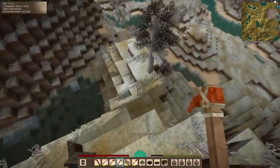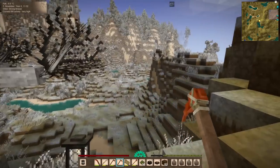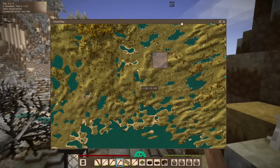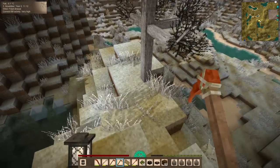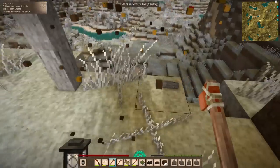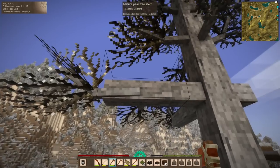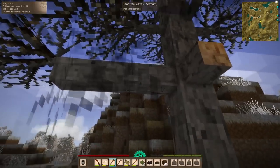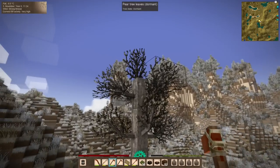Here we are at the aforementioned fruit tree — a mature pear tree. We could wait for spring and summer and come pick its fruit, but it's kind of far away and a hassle to come back and check. So instead I'm going to take my axe and prune these branches. These are actually branches even though it says stem. They're pear tree cuttings. When we plant these they'll have a 40% chance to survive, so we want to plant at least a few of them.